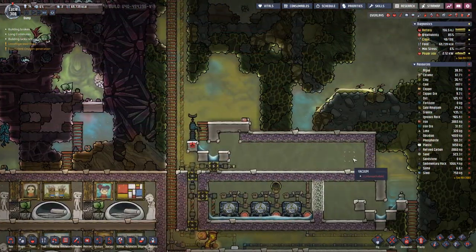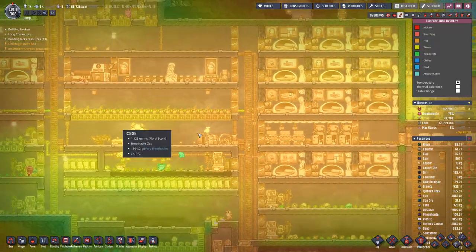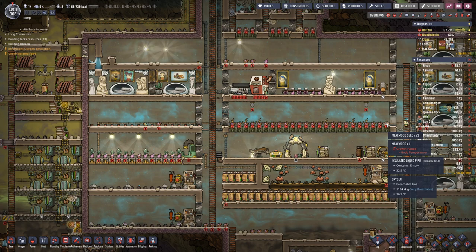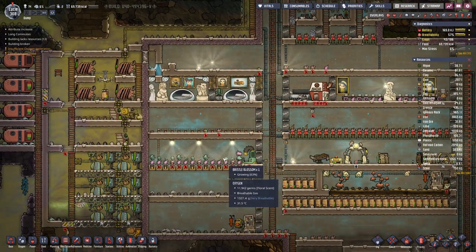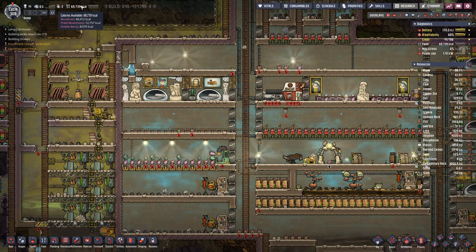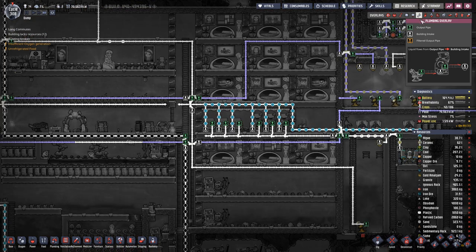Once we have the cooling loop set up, we can actually start cooling down our base, which is getting a bit on the warm side. That's why all this meal wood is no longer growing. This meal wood is not growing here, the bristle blossom is just barely growing, but our calories are probably going down before we are finished with the cooking setup.